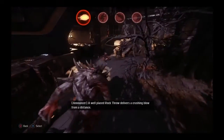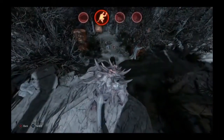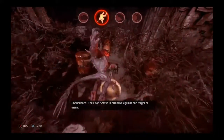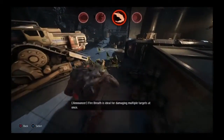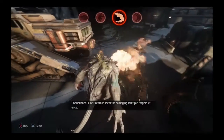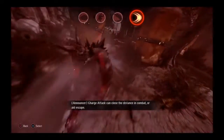A well-placed rock throw delivers a crushing blow from a distance. The leap smash is effective against one target or many. Fire Breath is ideal for damaging multiple targets at once. Charge Attack can close the distance in combat or aid escape.